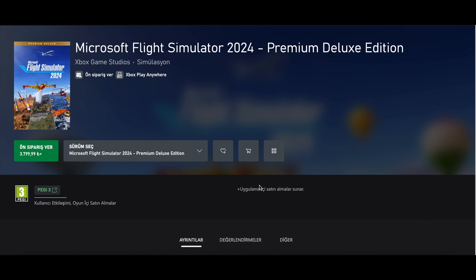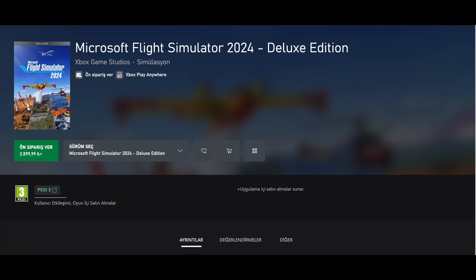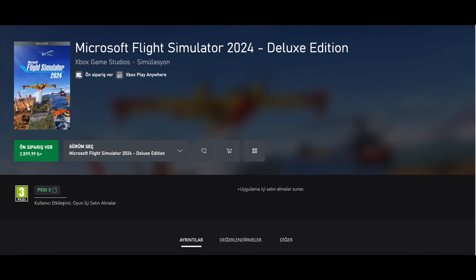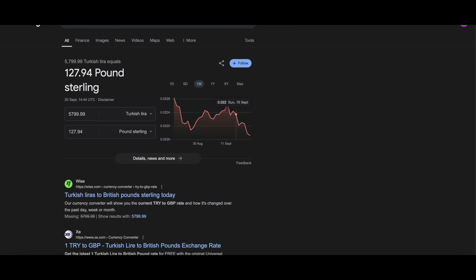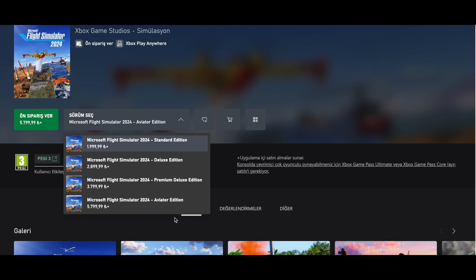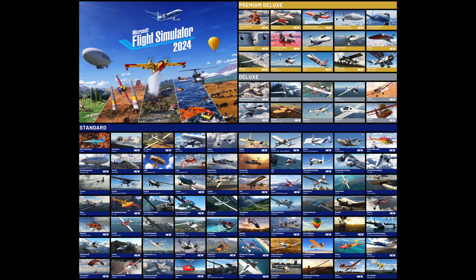Here are the prices for the other editions. The Deluxe Edition is 2,899 Turkish Lira, which is around £64 — compared to £99.99 in the UK, that's a great price. The Aviator Edition is 5,799 Turkish Lira, which is around £127.94. So in summary: Standard is around £60, Deluxe around £60, Premium Deluxe around £84, and Aviator around £124. This saves you quite a bit of money. Just to stress — you don't need a VPN. I've purchased it myself and it works perfectly fine just buying from the website.